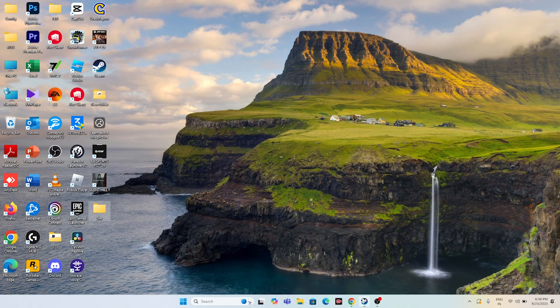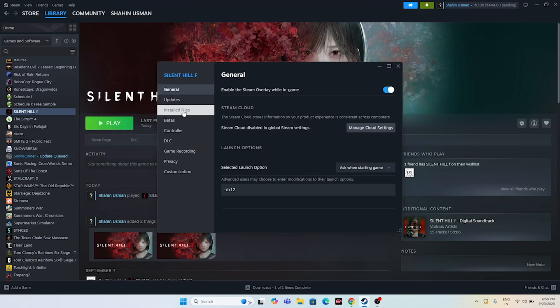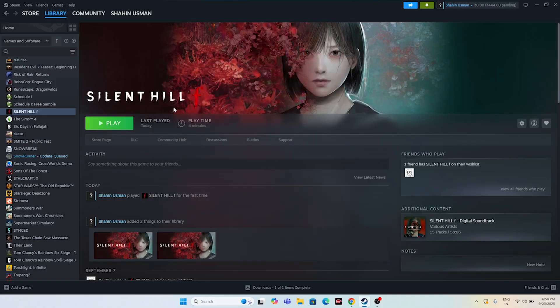Next, verify the game files. Right-click the game in Steam, go to Properties, then Local Files, and click Verify Integrity of Game Files. This will take a little time. Once it's done, launch the game and check if it works.